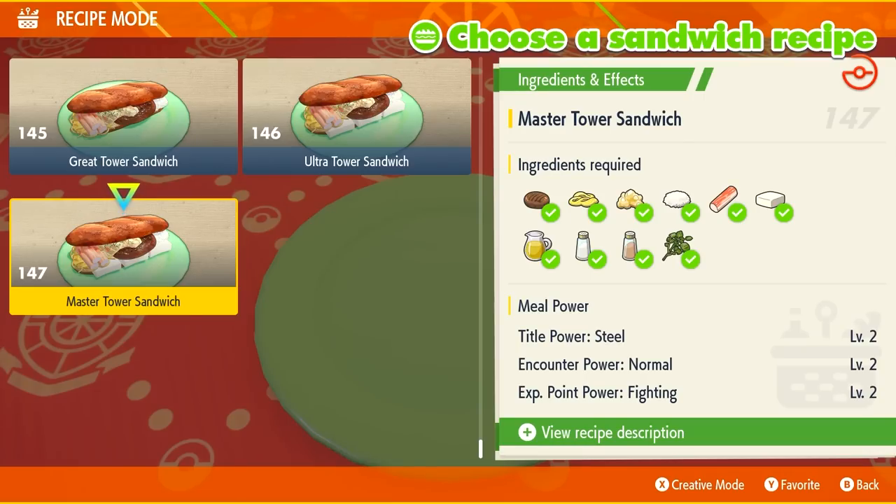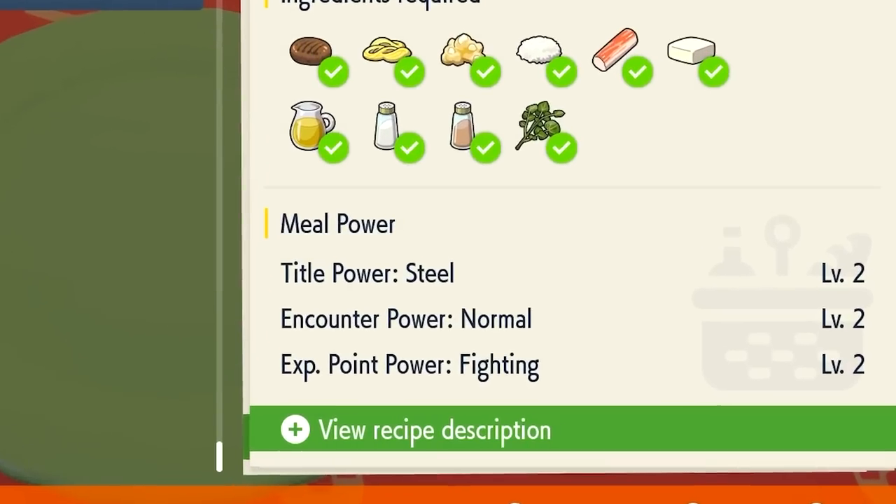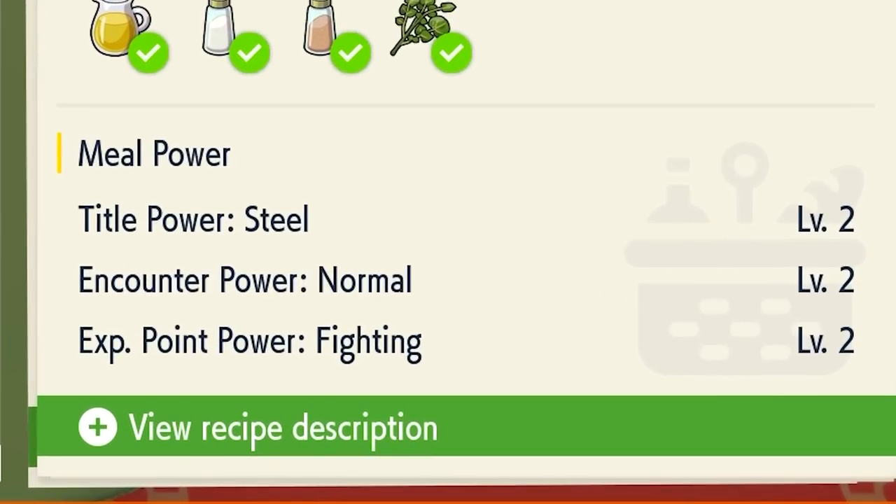So what I did is I made sandwich number 147. It has Encounter Power for Normal Pokemon, which is Chansey — its type is Normal — at level 2, which means Chansey is going to be boosted, and then Experience Points Power: Fighting, level 2. The reason I want that is because Hariyama or Iron Hands, that I'm trying to level up, is a Fighting-type Pokemon, so it's going to gain extra experience from me making the sandwich.